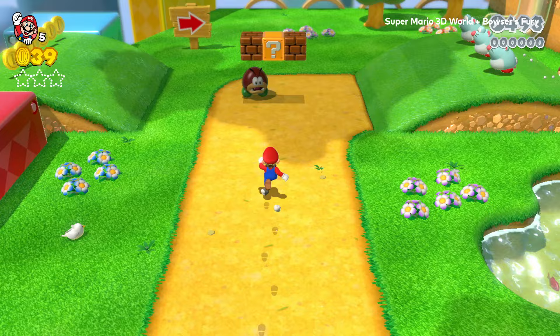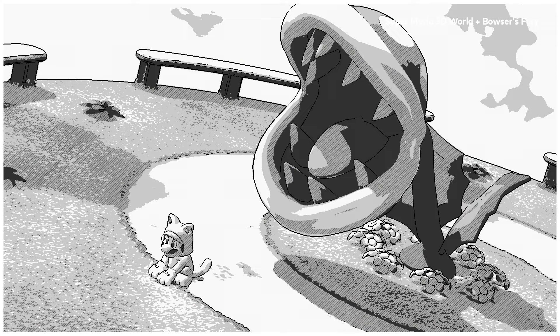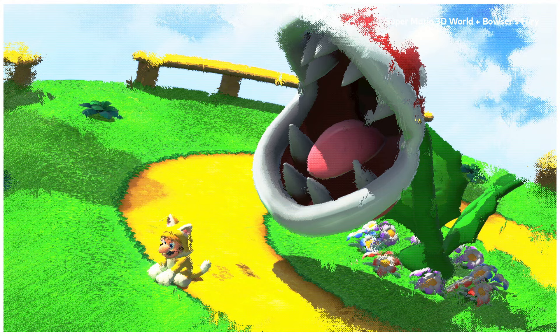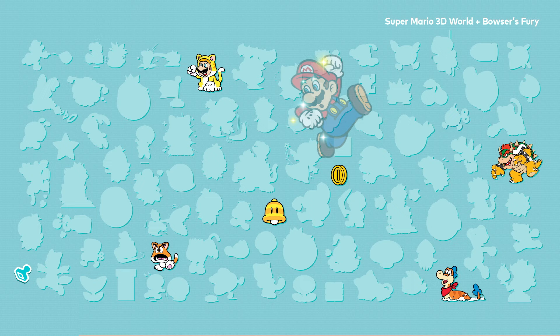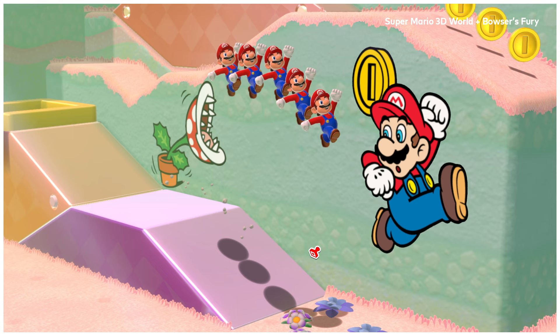While you play, you can freeze time in the game with snapshot mode and snap some shots. Zoom in, add filters, and use any stamps you found. They're scattered across courses, just waiting to be found and put to creative use.